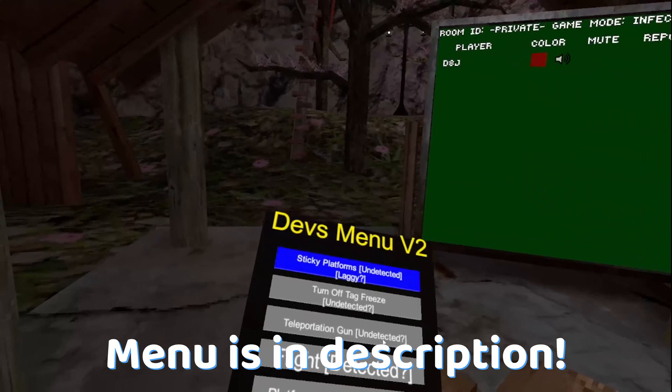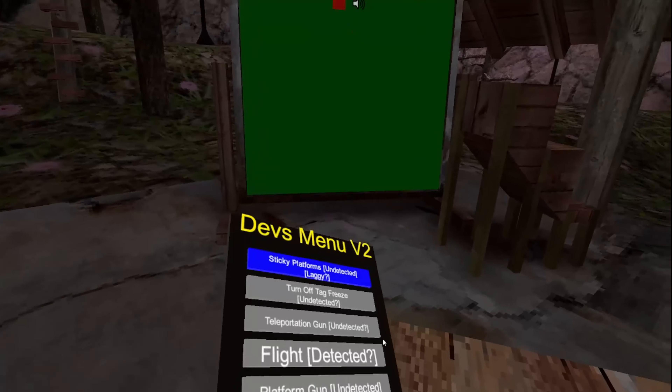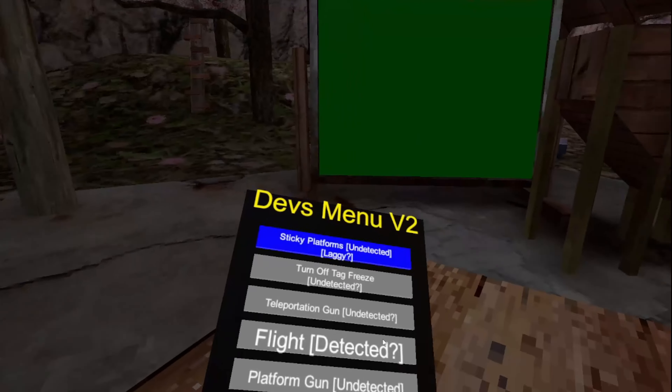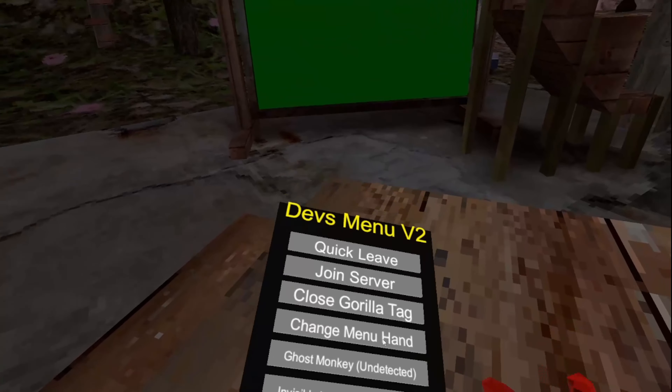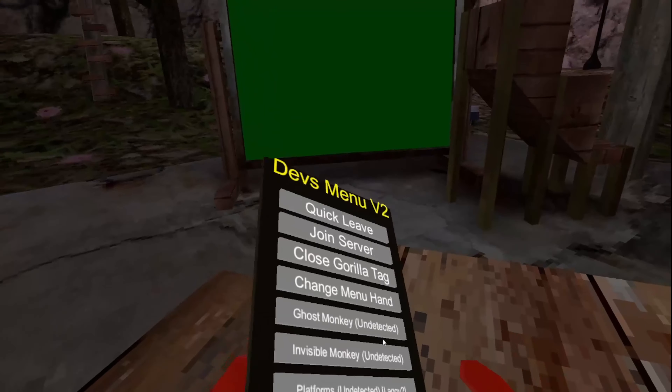Hey guys, today we're gonna be trying out Dev's menu version 2 — it's finally here. We only had to wait like a day because Mr. Dev is like one of the best at making this stuff. Mainly everything's the same but there are now 10 pages, so that's actually really cool.